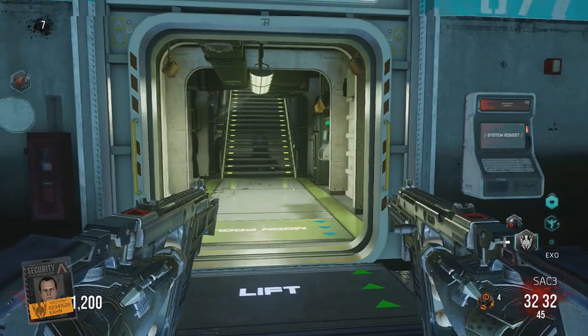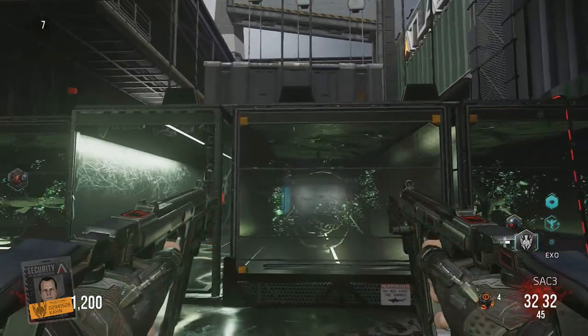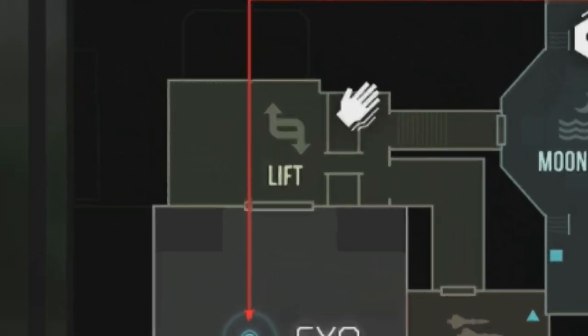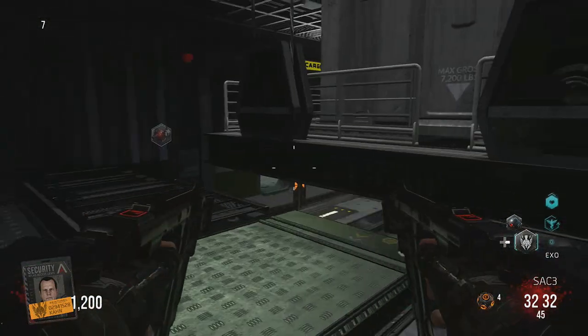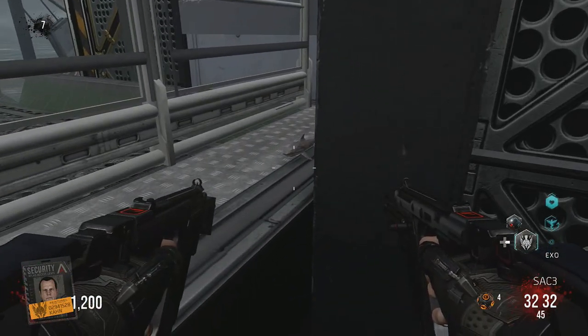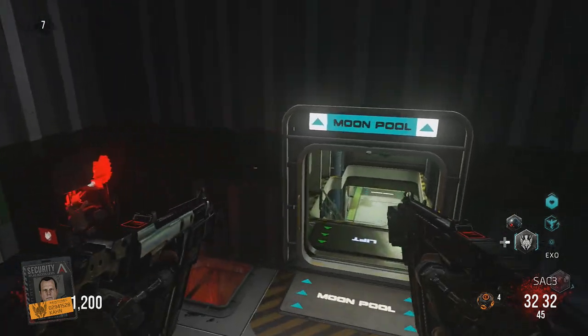Shark number three is going to be located at the lift. I'll show you the map so you can see where this is. It's kind of like a shark tank area. All you have to do is hop on top of the shark tanks and you're going to see this one in the corner — a little tricky behind the rail. Click it and you're going to get the musical easter egg.